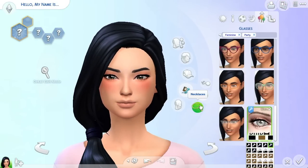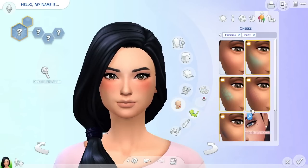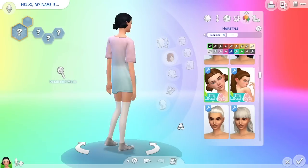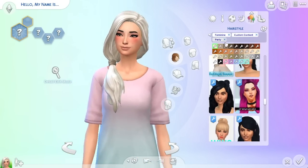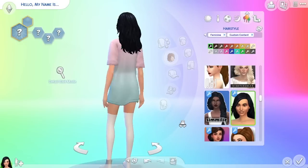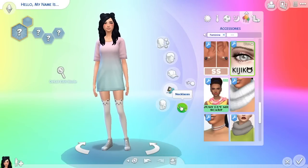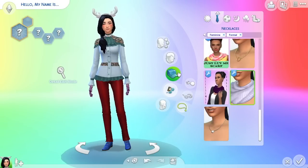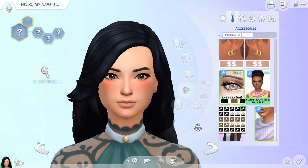For the party look, we gave her one of my newest downloaded hairs. It's about the same length as her other hair, worn open, but she has a side fringe and these cutest little buns on top of her head — they look like cat ears! I love them so much. They really went well with the outfit.